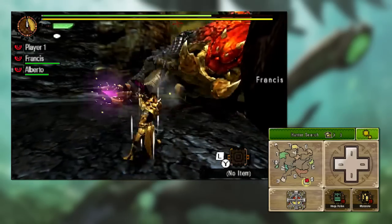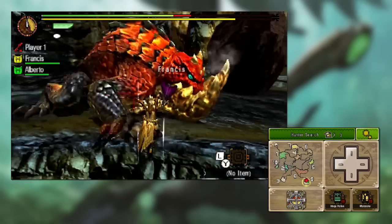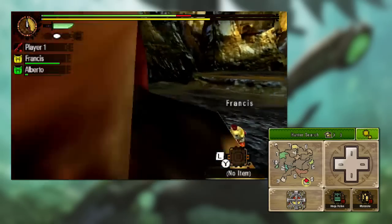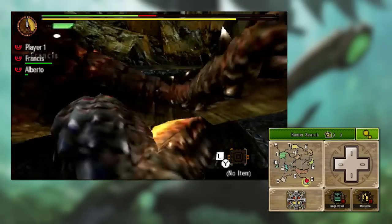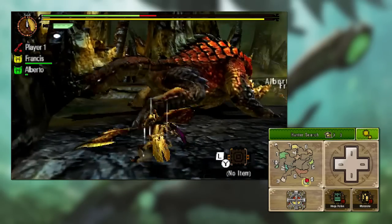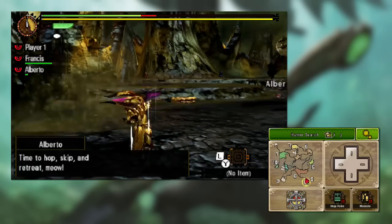For example, white and orange will give you a defense up and earplugs for a brief period of time. I will go into detail on the exact essence combinations in another video, but for the time being this is a combat basics video, so just keep that in mind when you're using this weapon.